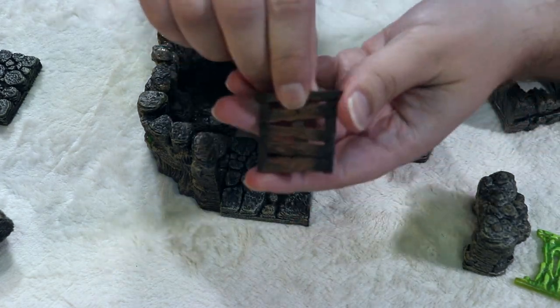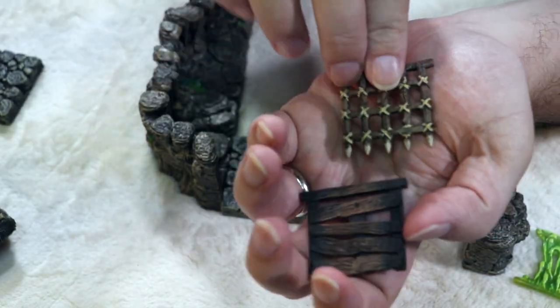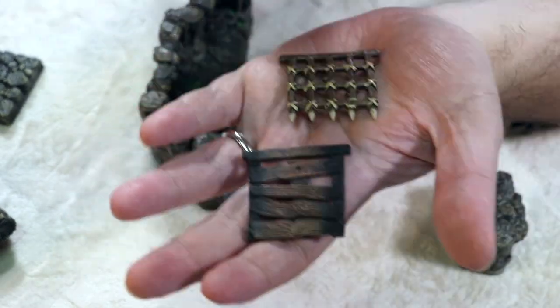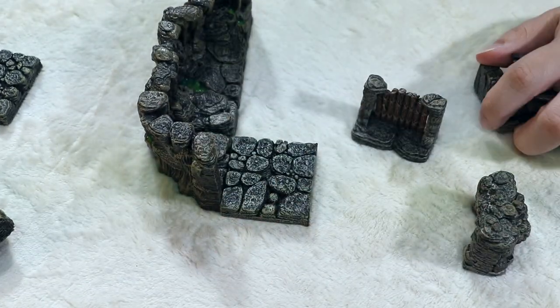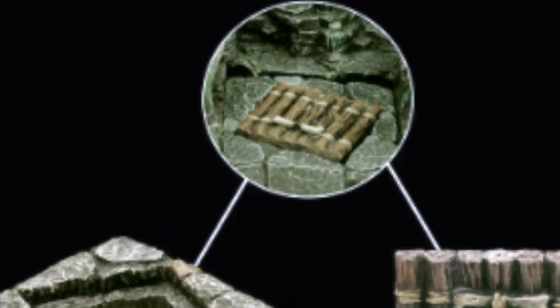You can see here I'm showing all sorts of ways that you can use these pieces both within the doors or separately. Just a word of caution — the portcullis is very sharp, so be sure to get these from dwarvenforge.com.